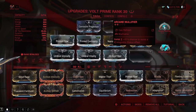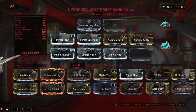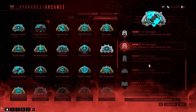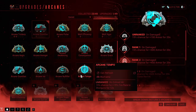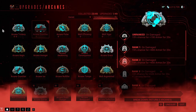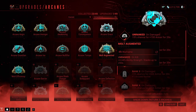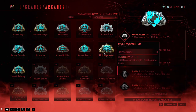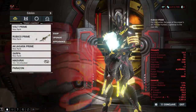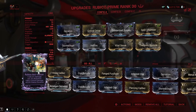For arcanes I have a rank 2 Nullifier which I'm working on getting up to max, and I have Archon Guardian just because I had a rank one laying around when I was building this. I could probably replace it with something else — Grace maybe, or Efficiency Augmented, even though you don't really get many kills.